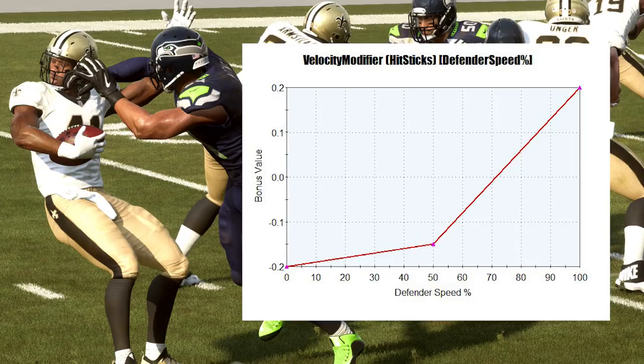If you go for a hit stick and they do an evasive spin move, there's a good chance you'll get left in the dust. But in my opinion, you should try and set up a hit stick if you can because you get the most effectiveness at really high speed. It pretty much doesn't make a whole lot of difference between 0% and 50% of your max speed — we're talking about only a negative 15% effectiveness. But once you get above 50%, that effectiveness spikes drastically. You can get all the way up to a 20% extra bonus value — essentially 20% extra hit power — if you're going at 100% of your player's max speed.